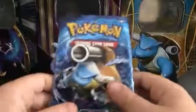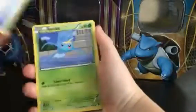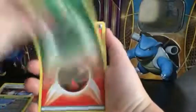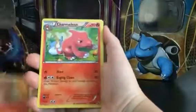Now we have an XY Evolutions pack. Let's see what we can get. Here's the code. We've got a Pokemon Catcher, a Switch, a Search Kit, an unlisted Leaf Energy, a Fire Energy, a Drifblim, a Charmander, a Charmeleon, a reverse Beedrill, and a Flareon. Very cool.